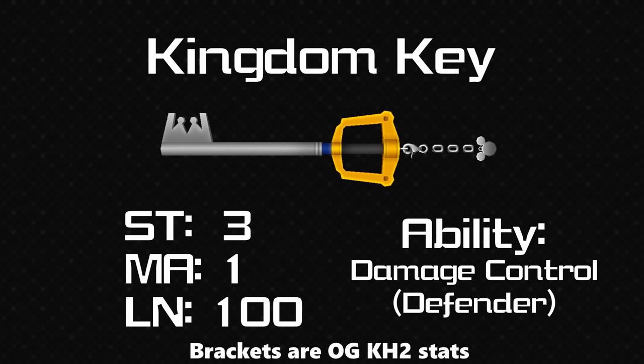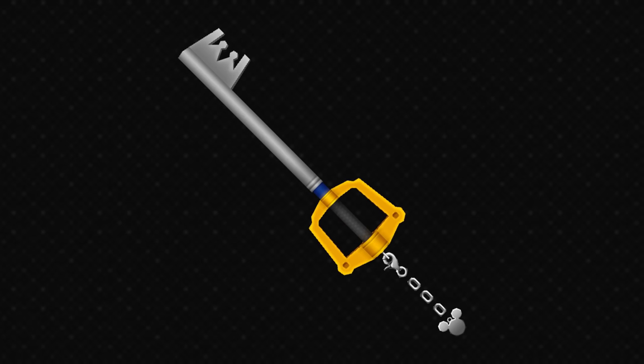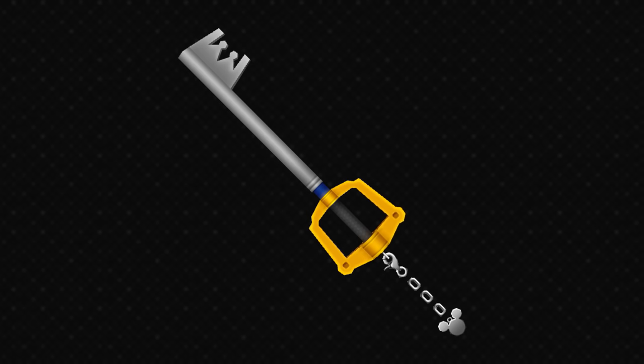This has actually changed — in the original KH2 this was Defender, a similar ability but it increased your defence by 3 at low health levels; now it's a flat half damage. As far as design goes, I already talked about this in the KH1 video. It's very simple, it's a very good-looking keyblade. I like that the negative space of the teeth makes up the crown symbol. I like the simplicity. There are some differences from the first game's version — most notably you have the keychain itself.